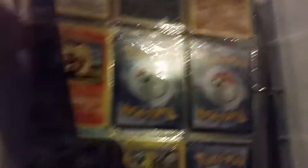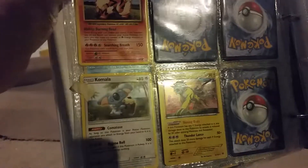Starraptor, Kyurum, Dugtrio, Arcanine, Kamala, and Rhyko. That wraps up my collection for January 2018. Thank you for watching — please like and subscribe.